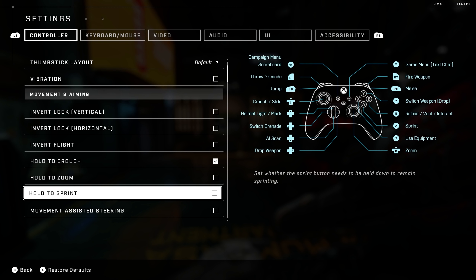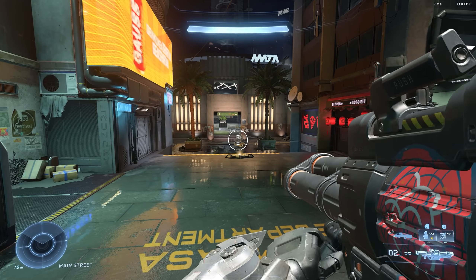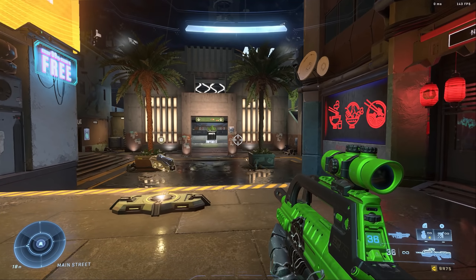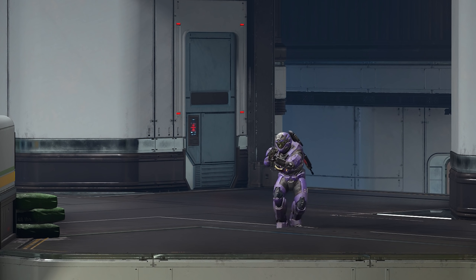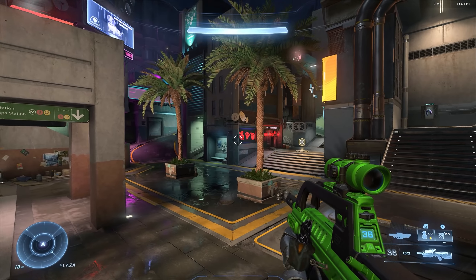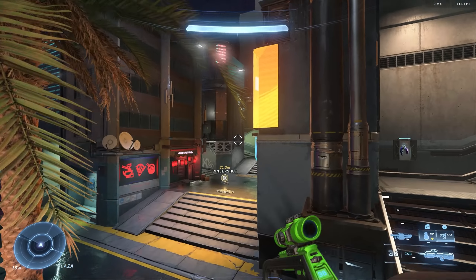When we hop into our options here, I like Hold Crouch. I talked about this in the first video — it allows you to do Gandhi Hopping. Gandhi Hopping's not a big deal in this game, but crouching in your strafe kind of is. If you're doing the Toggle Crouch option, you may just have to put more inputs in, and I don't necessarily know if it's worthwhile to do that.